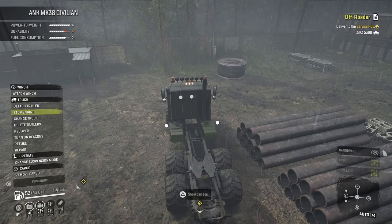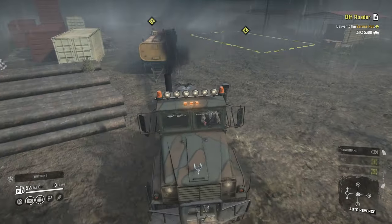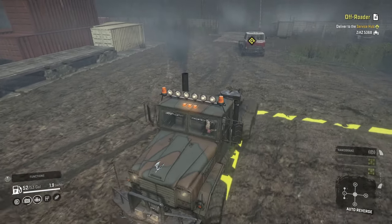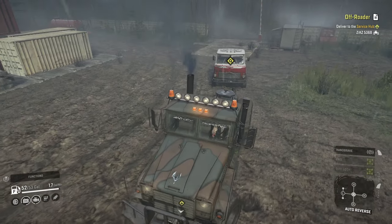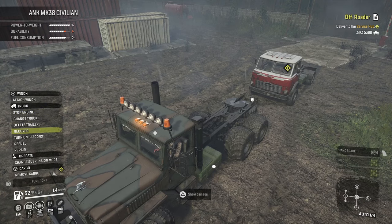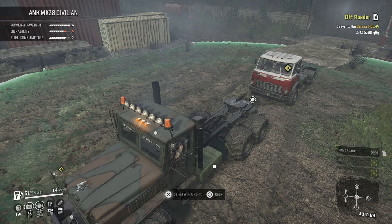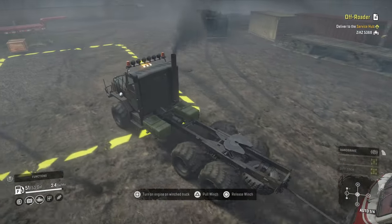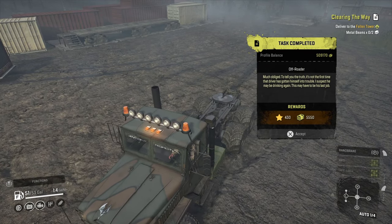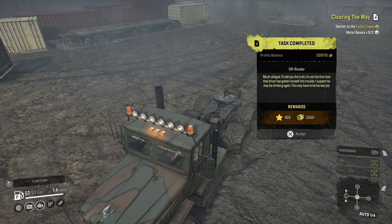I'm just going to leave this service trailer right here - there's no point, we don't need the money right now, we can always return it later. That worked out so much better. As I was saying, I was going to have to drive all the way here, pick up the repair trailer, and then bring it all the way over there, then drag the trailer and the truck back. Most of the time you're going to be closer anyway. We're still over five hundred thousand dollars, which is amazing. We got 430 points and five thousand five hundred fifty bucks for it.